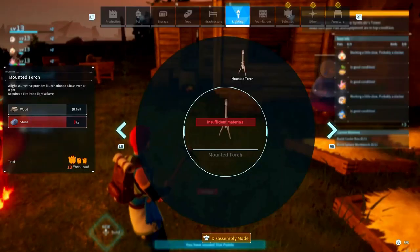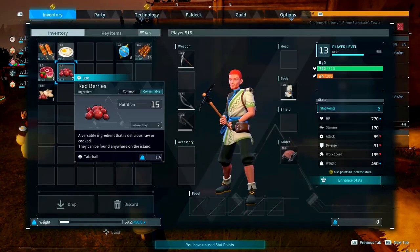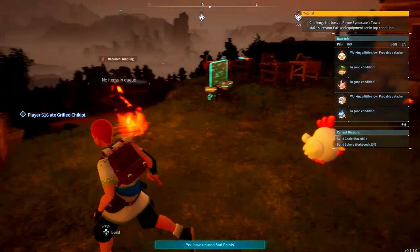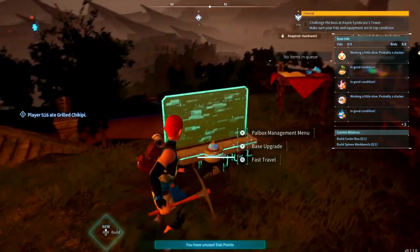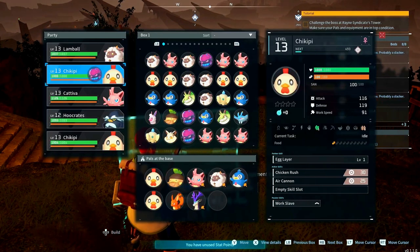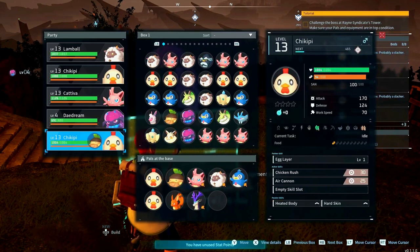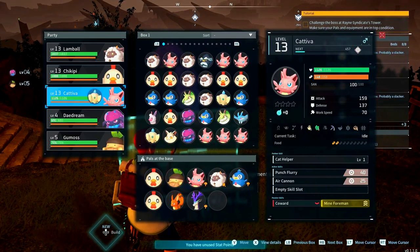It looks like everyone's getting hungry and tired right now, so let's go feed myself at least. Now all of my pals have caught up to me in level, so I'm going to swap some out to level up. You do want to kind of level them up pretty evenly. We're going to swap out who crates with daydream, take a goo moss from chickpea, and a tea fan because I've never actually leveled up any tea fans before.